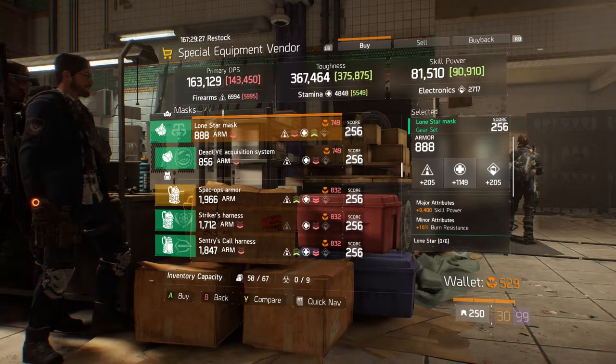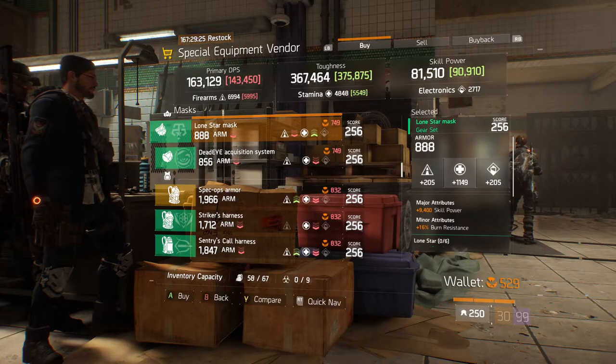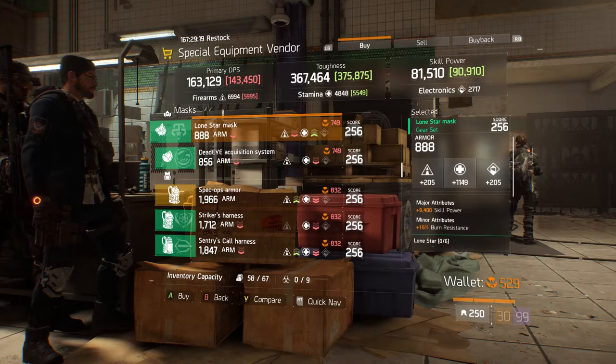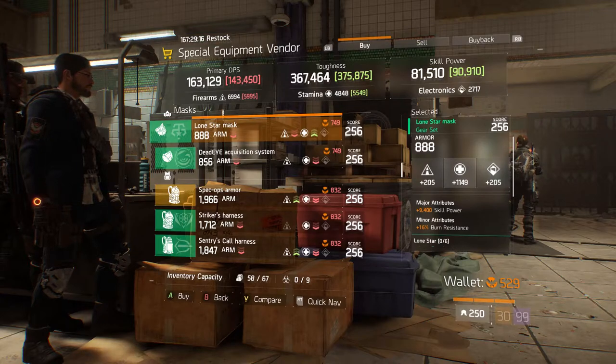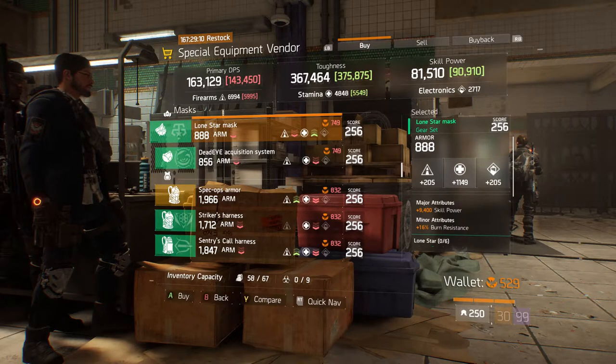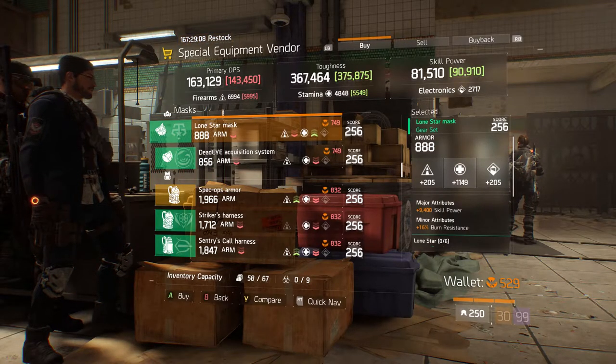Coming over to the mask section, we have this Longstar mask which is rolled 888 armor — not the highest but it's okay. It is rolled Stamina for 1149. These two things are low, but if you're planning to use this piece for Last Stand then it's okay because it will get maxed out and it'll be useful.